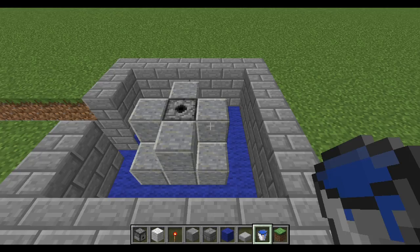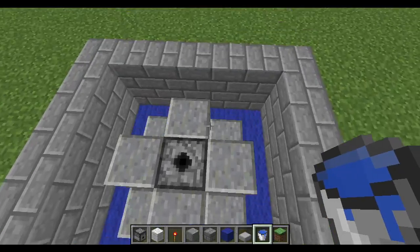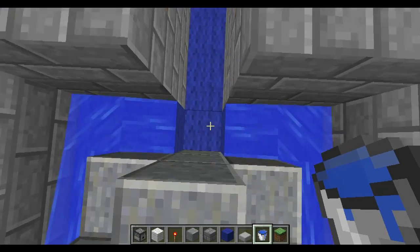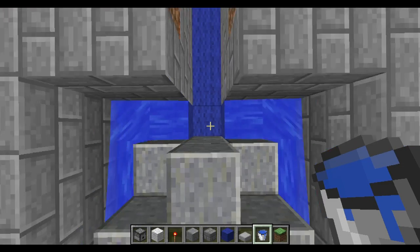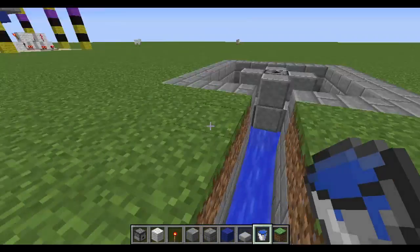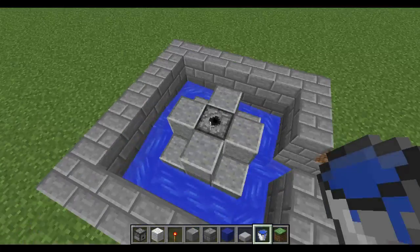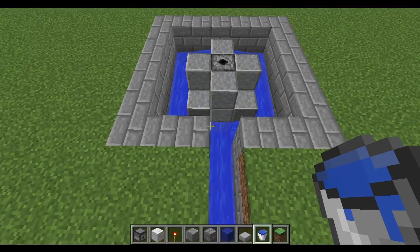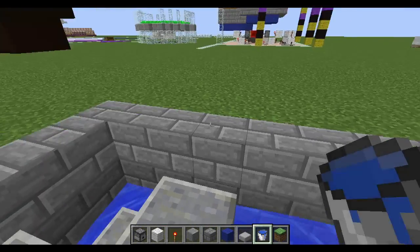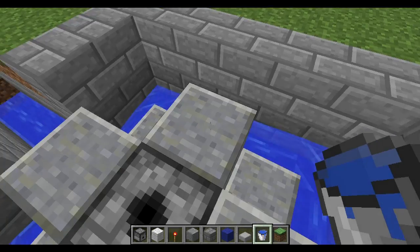Now that we have all this filled in, I'm going to go ahead and place a water source block right back here, which will flow all the way around and stop just short of this location. Then we add another water source block right here, which will carry our villagers off to wherever we want. This is the basic design for the entire breeding level. From here you can wall this in with glass, which will keep baby villagers from escaping and mobs from getting inside.